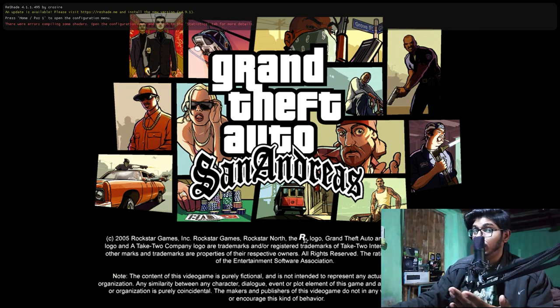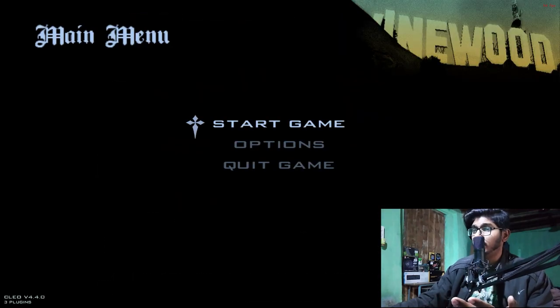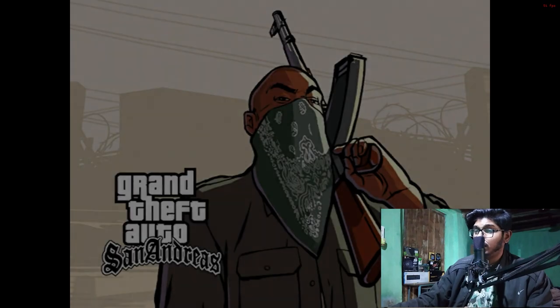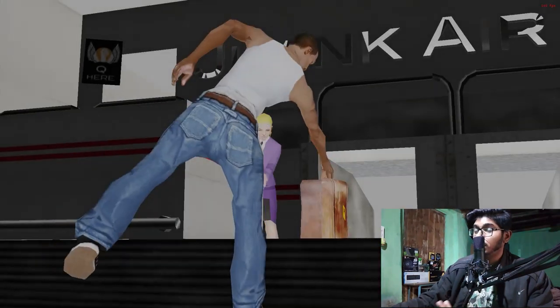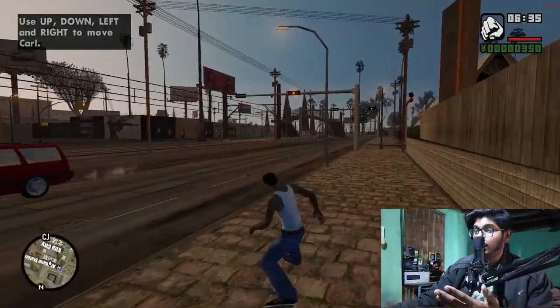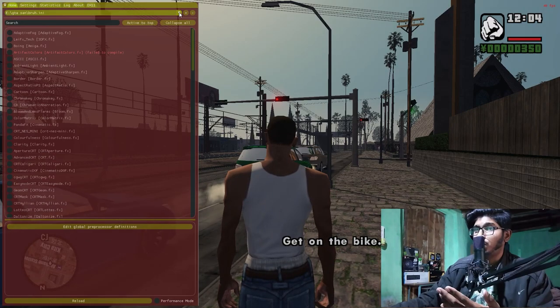Once you click on enb.exe and select your graphics card, your game will pop up. We have successfully redirected to the main menu. Now start a new game or load a game — the game will 100% start. Once you're in, let me set the time first. Okay, this is perfect. Now press the Home key from your keyboard.